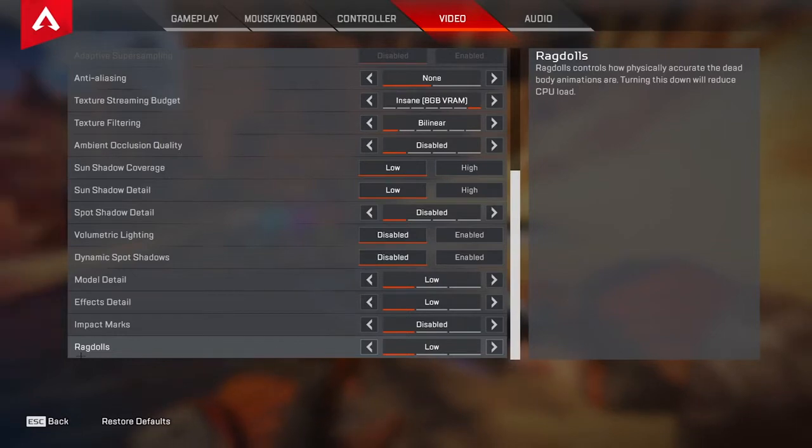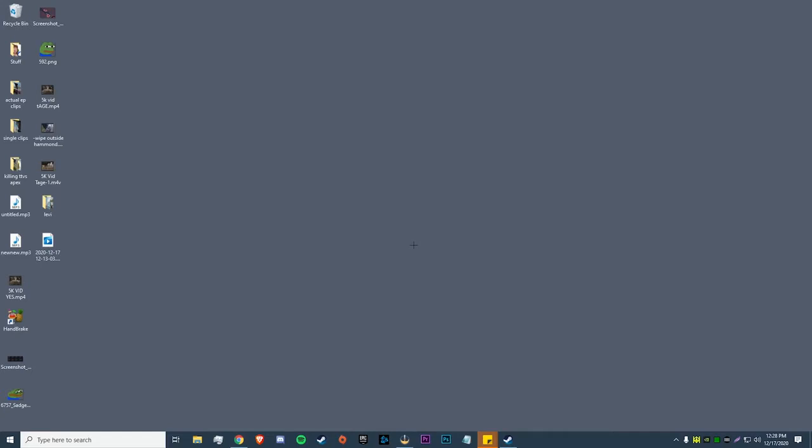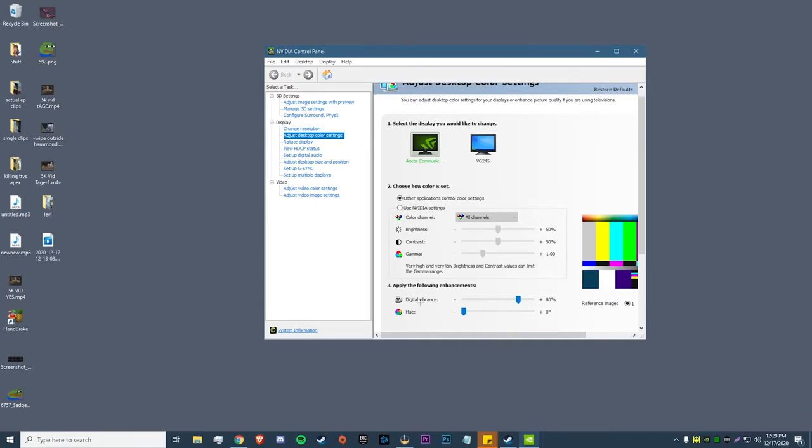Now we're hopping out of the game to show a couple of tweaks to enhance color. The first is digital vibrance through the NVIDIA Control Panel — this part is for NVIDIA users; AMD users, stick around for what's coming next. Right-click and open NVIDIA Control Panel, go to display settings, then adjust desktop color settings, and find the digital vibrance setting. By default it's set to 50. I usually have mine on 80, which is pretty high, but I'd recommend setting it anywhere from 65 to 80. Try 65 first and work your way up. Hit apply and it'll apply to that monitor.